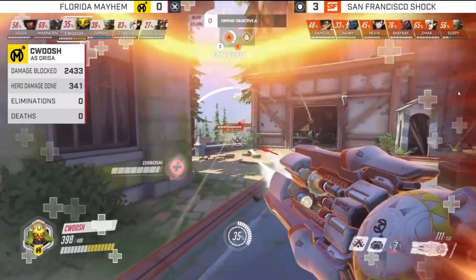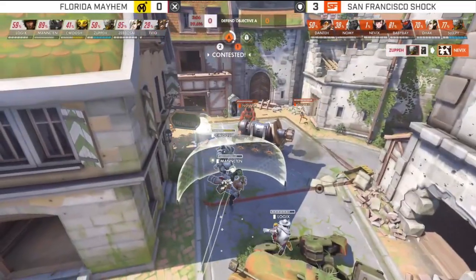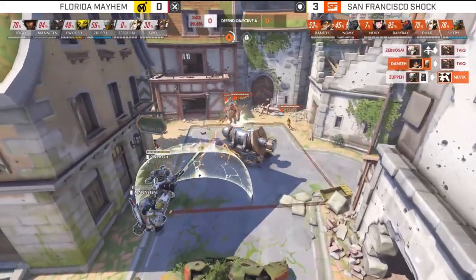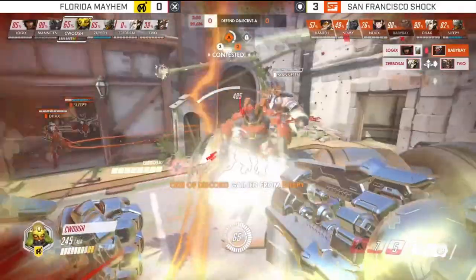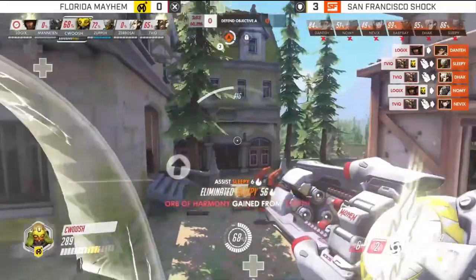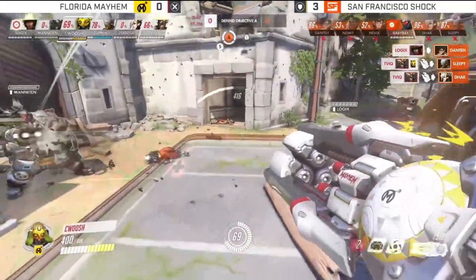Your mid-range team pokes everyone out of their range — you can't stand in Junkrat's sphere of influence, you can't stand in Roadhog's sphere of influence. So you push them back with your zoning heroes, then push the Orisa shield up again and move forward. Logix on McCree is another mid-range hero, with the added benefit of being able to flashbang anyone who dives in. Dive is pretty popular in the meta right now, so having McCree and Roadhog to stun divers is pretty clever.